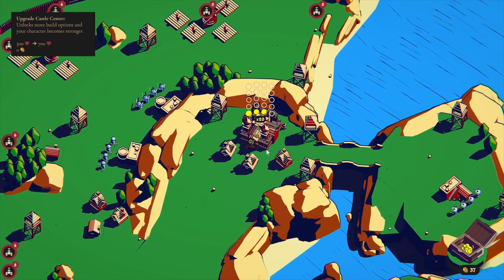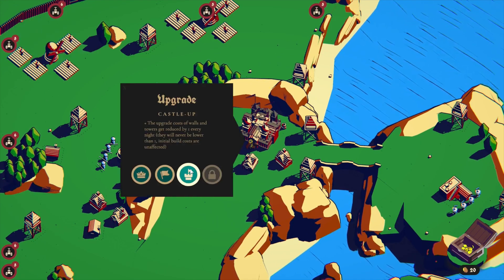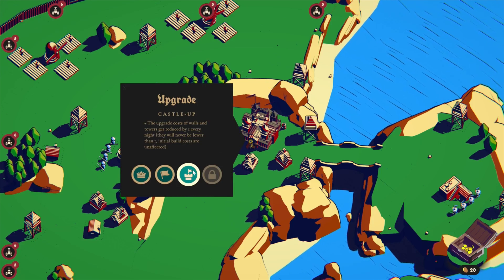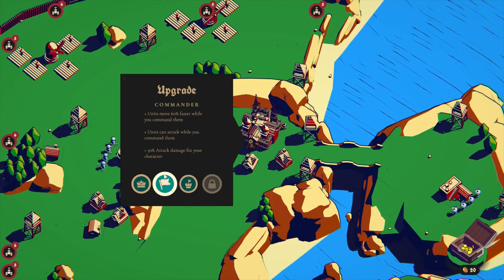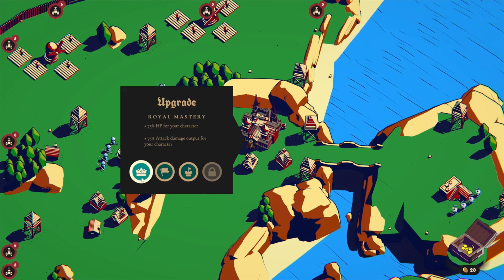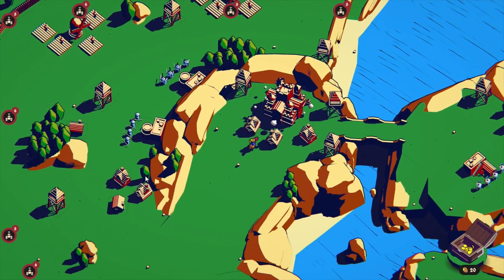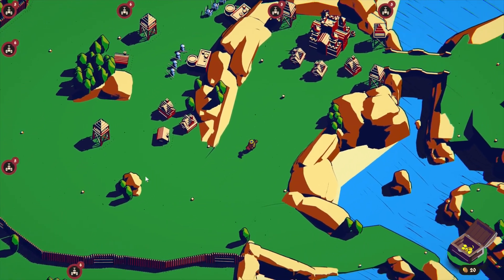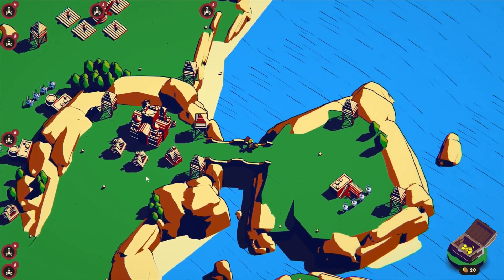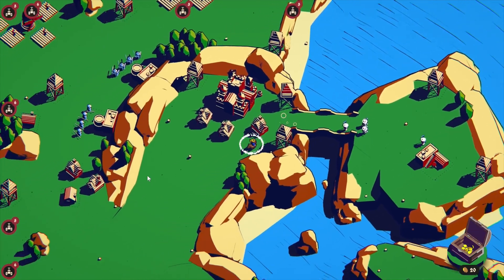It shows you how much gold you have in total in the lower right corner, but I don't actually know how much I'm going to earn the next day. They also added rebindable keys — should have been there to begin with, but they added it pretty early so they got on top of that relatively quickly. Rebindable keys should be standard in every game.